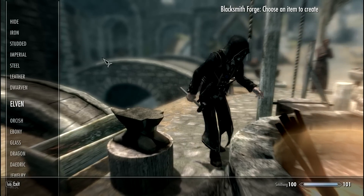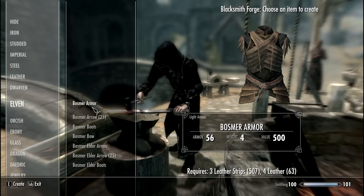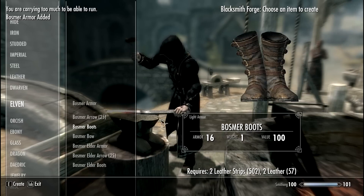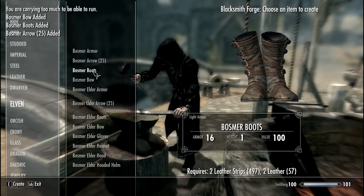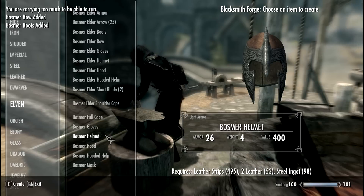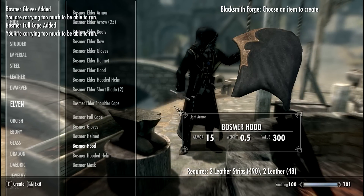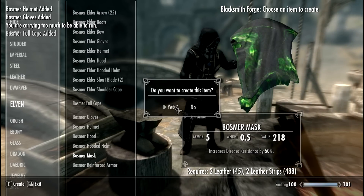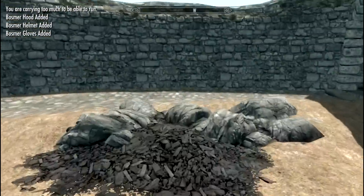You will need those perks in order to craft these armors. Go to Elven and we start with the simple one — the Bosmer armor. Crafting includes boots, armor, a full cape, gloves, helmet, hood, hooded helmet, and mask. This is also the heavy armor section.